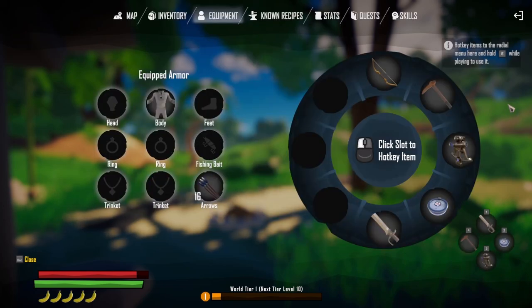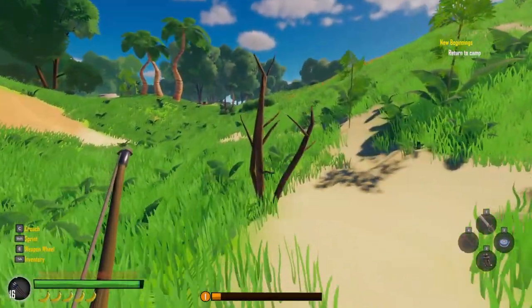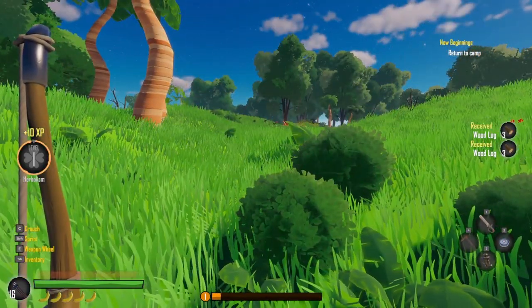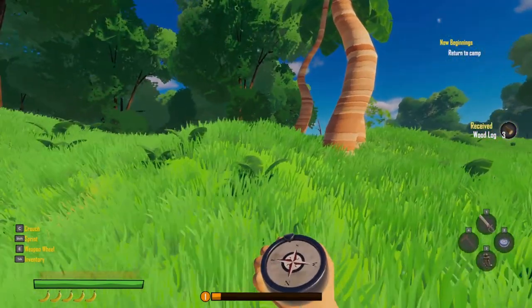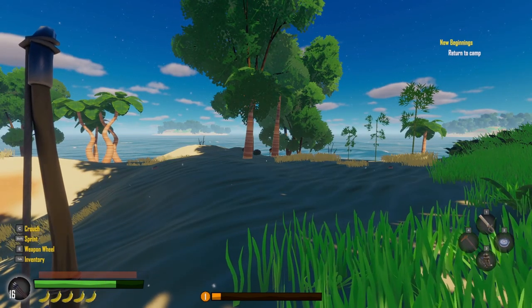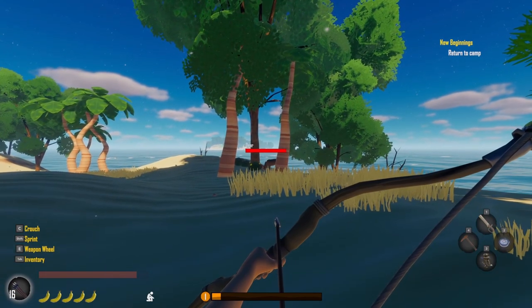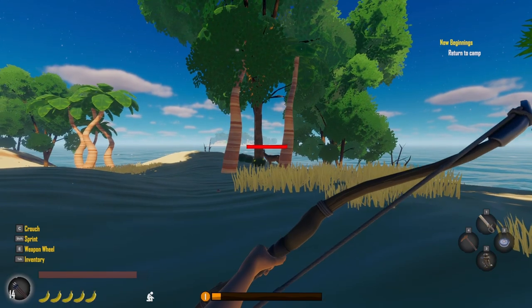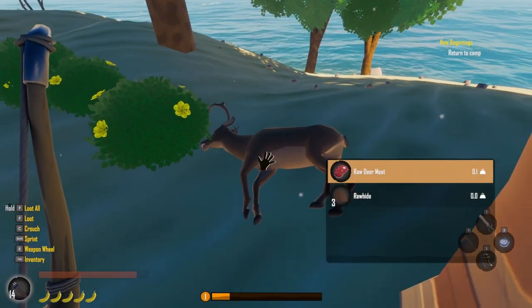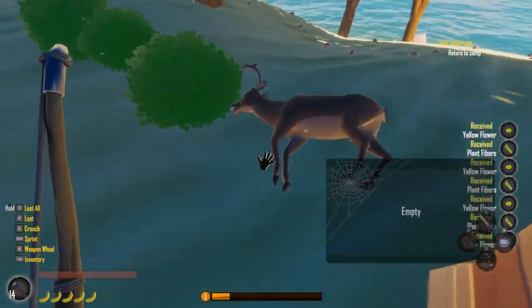There's my bow — Ventress bow. There we go, now it's equipped. So let's head back. It says return to the camp. I forgot where my camp is; I think it's south. There's a deer — let's see if I can do this. Crouch, not making any noise. I missed. Got him! He didn't take much damage though. Go ahead, loot him. Do I get my arrow back? I want my arrow back. No arrow around him — what?